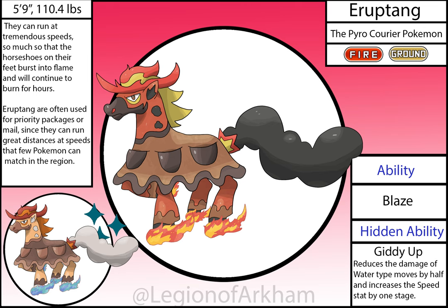Erupting, the Pyro Courier Pokémon — the biggest upgrade of all the starters in the reboot. The design went from one of my worst to one of my best. I gave it the mud poncho to create a more unique silhouette and allow the pouches along the torso to feel more natural on the body. The cowboy hat mane is still one of my favorite design details. This is easily in my top five fire starters. Giddyup is one of my favorite hidden abilities for a starter.